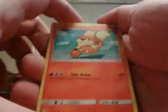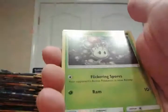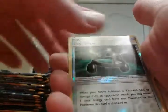Growlithe, Surskit, Fomantis, Mudbray, Sandygast, Fearow, Herdier, Alolan Persian, Dartrix, reverse Experience Share — and Poliwrath holo. I say 'aw crap' because that's like my seventh or eighth holo Poliwrath. Not happy with him at all — I'm so tired of pulling that card. That's most likely my last hit, but statistically you never can tell — can we get one more hit in these last three packs?